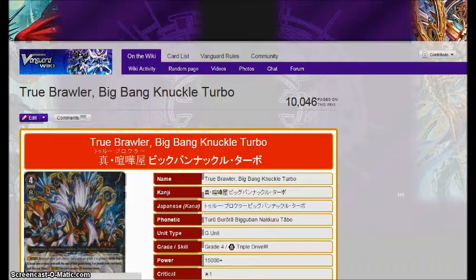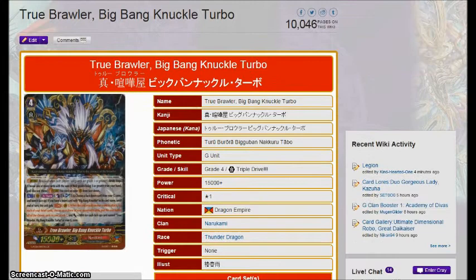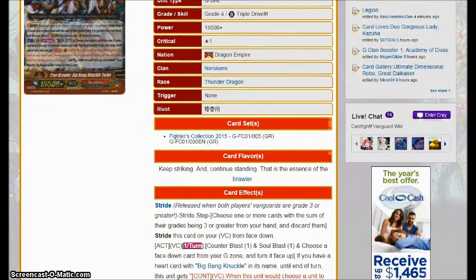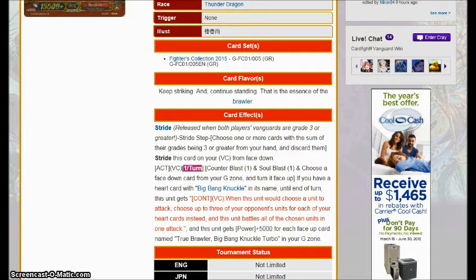Then we get True Brawler Big Bang Knuckle Turbo. A while back I made a blog post giving my thoughts on this card and why I thought people were blowing this guy way out of proportion. For the most part I was right — while a lot of people were scared about this card, as time has settled they're like, eh, it's not actually so bad. That's partly because we have Phantom Blaster Diablo coming up, and that card is degenerate as hell. But Big Bang Knuckle Turbo's ability to potentially wipe the board, while powerful against the top decks of the format, is only just really good — it's not busted.